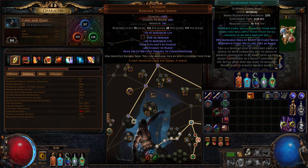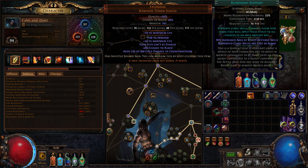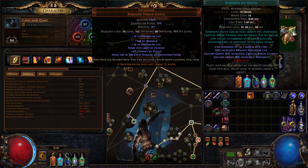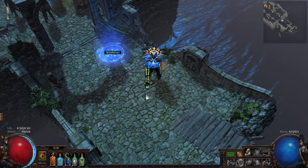The final thing to mention is Blasphemy with Warlord's Mark, which keeps your mana sustained. It does mean you cannot do hex-proof maps, but otherwise it works very nicely. I also have Summon Ice Golem for some additional crit. That's basically the full gear and gem overview - now let me show you some clears.